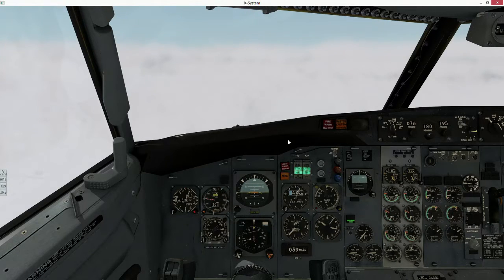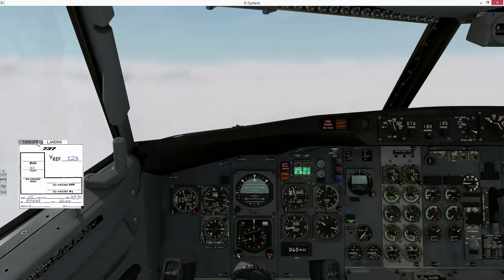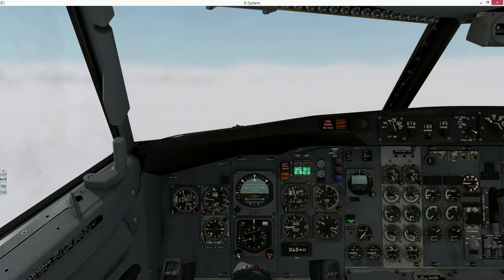This cloud layer is supposed to let off at 2600, but we'll see what happens. I'm going to need to reduce my speed down to about 180 — that'll give us a nice initial approach speed, and we'll drop further from there. We've got our landing flaps to 30, which is going to give us a Vref of 123. Combined with a wind at 8 knots, we're going to be looking at about 131 or 132 knots or so.